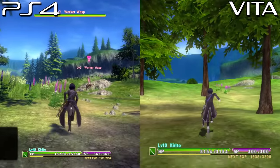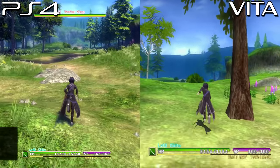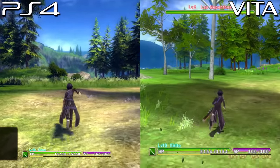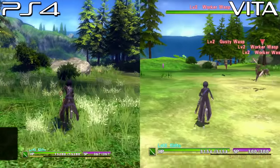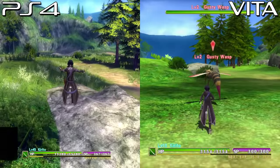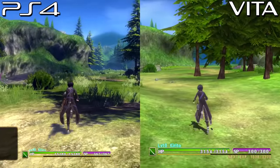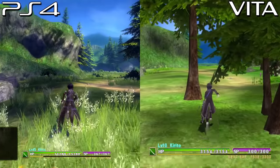You will notice that the environments are going to be much emptier on the Vita version. With the PS4 version, you're going to see a lot more trees, a lot more things within the environment, a lot more plants, and a lot more enemies on display on screen. With the Vita version, things do look a lot flatter and a lot less detailed. But for the most part, all the relevant things you'll need to actually play the game are on display.